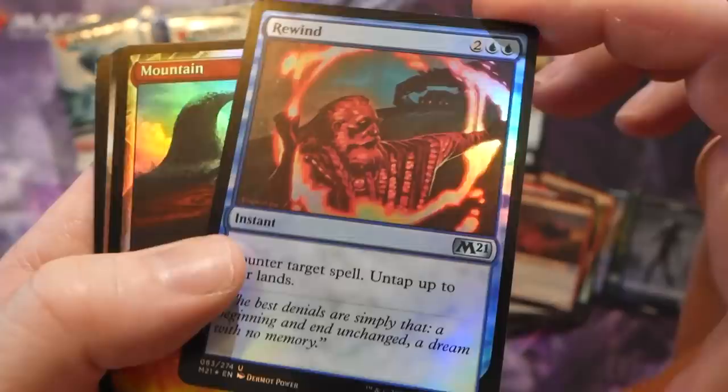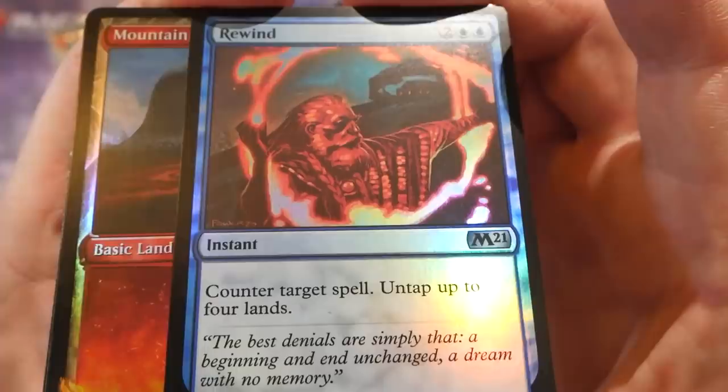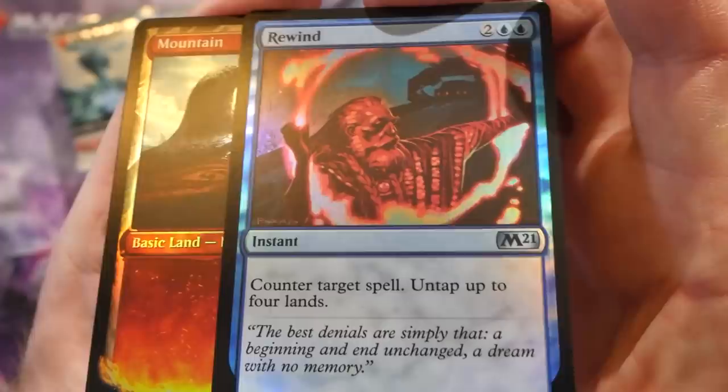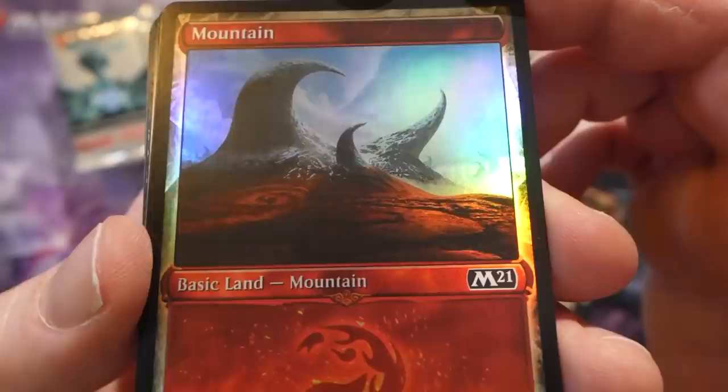Cat token, basic plains, Warded Battlements, Wishcoin Crab, Run Afoul, Rewind. I've been playing Simic Flash a lot - basically since that deck existed on Arena, and it's definitely making a resurgence. I'm in Diamond 2 right now with it. It's so gross when you rewind someone's spell, untap off four mana, and then cast a Knight of the Ebon Legion. Really disgusting. I'll be doing a deck tech on the updated Simic Flash list soon.